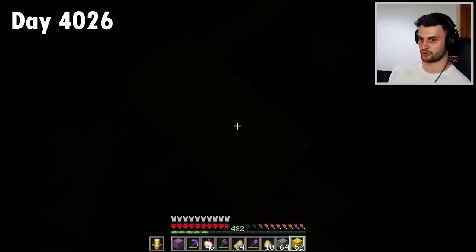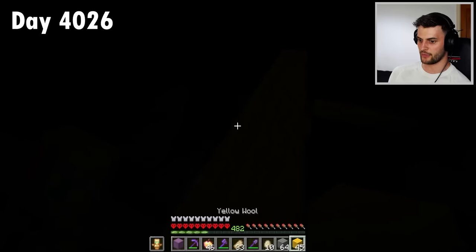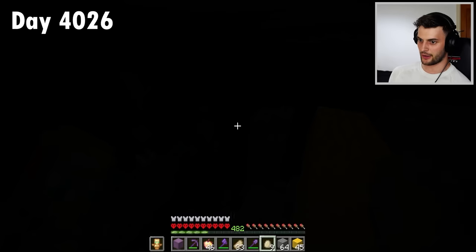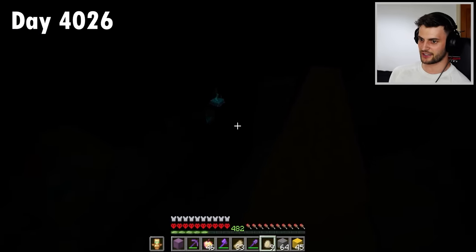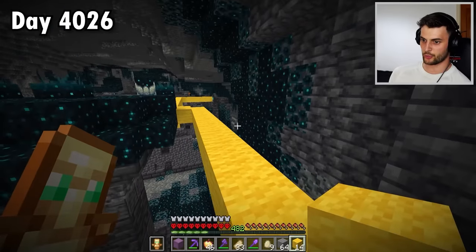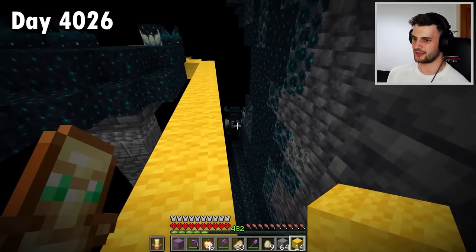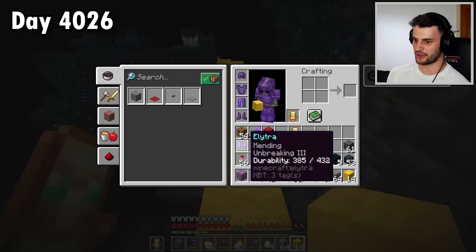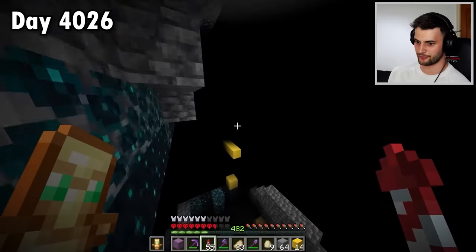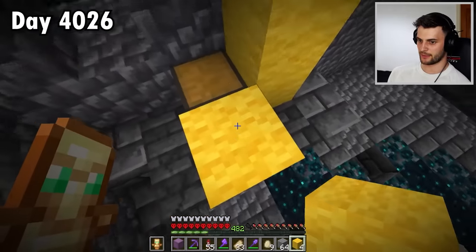The Warden is super close so I've got to be really careful. He doesn't know where I am. I've got my eggs — no need to panic. There he is down there, he's absolutely no idea what's going on. Send an egg over that way — that's it, bald fella, you don't know where I am. Meanwhile I keep bridging away. The darkness effect has gone — he's lost my trail. There he is over there. No problem at all — just wait, he'll go back in the ground. He went back underground. I can get back to looting. We found echo shards, a disc fragment, more swift sneak, and a notch apple!